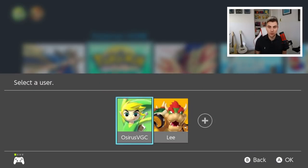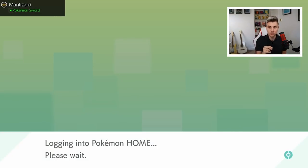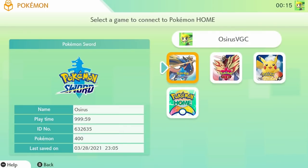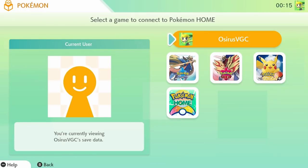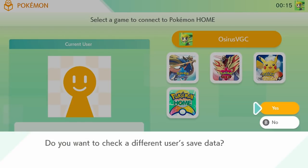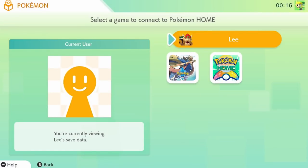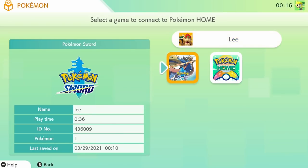Open Pokemon Home on your main account — always go into Pokemon Home on your main account. Then you can switch users within Pokemon Home to access other games and user IDs. On the main Pokemon Home screen, click the Pokemon button. In the screen showing your user account and linked games, go up to the User Menu at the top, click it, and when it says 'Do you want to check a different user's save data?' say yes. Then select your new user — in my case, Lee, with 36 minutes played.